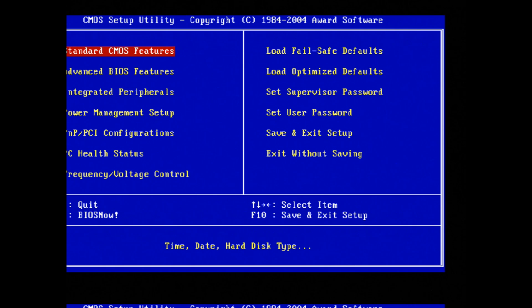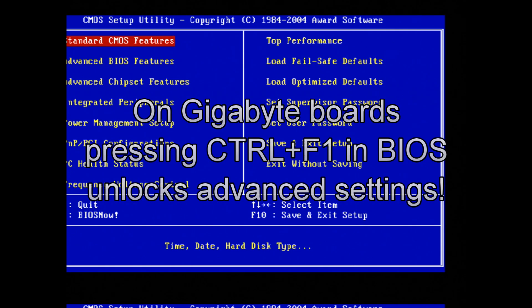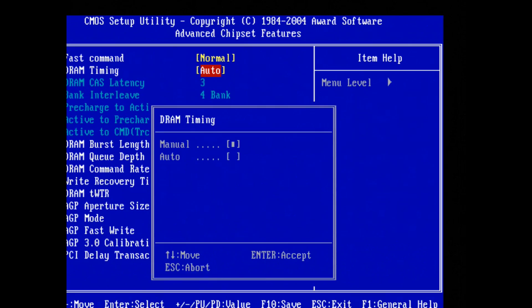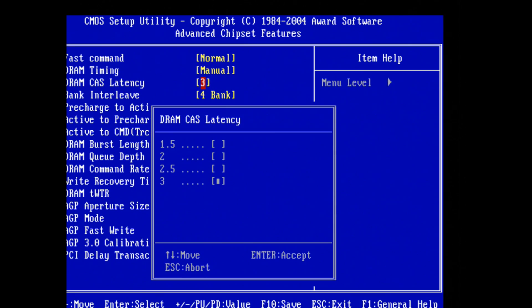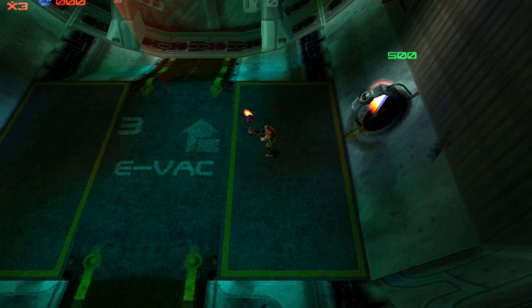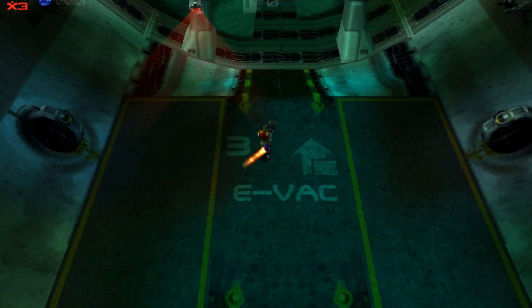However, because I'm using more memory I had to press Ctrl+F1 to activate the hidden BIOS options. I had a look at the memory timings and one of the settings was 3 instead of 2, so I changed that back to 2 so that the memory timings are identical to the previous benchmarks.